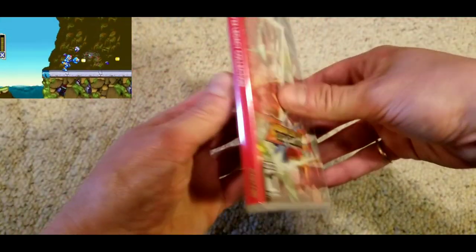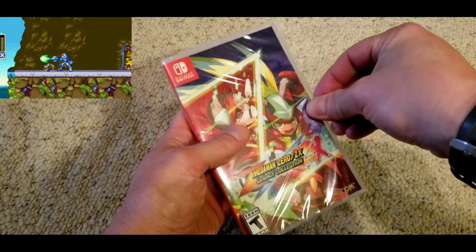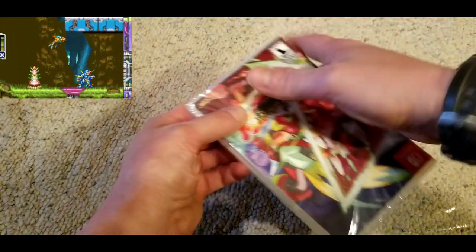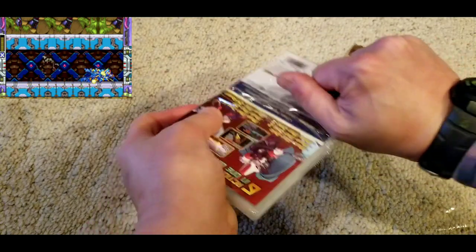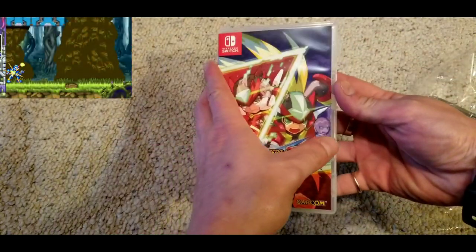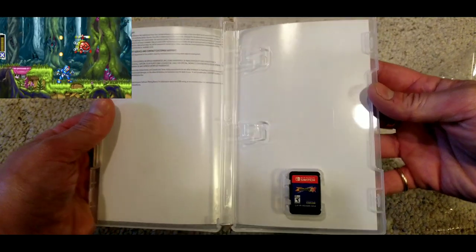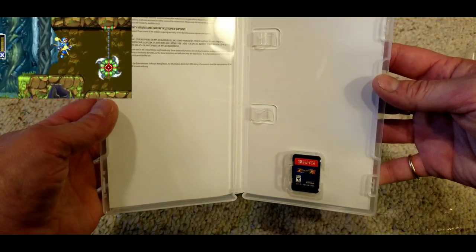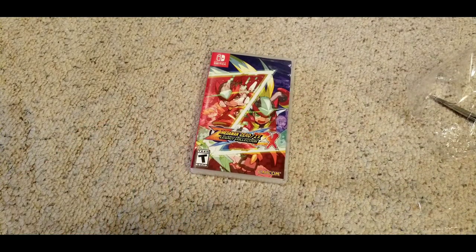Here we have the Mega Man Zero/ZX collection on Nintendo Switch. This game feels really light — I doubt there's a manual in here, maybe some alternative cover art. I have most of these games on DS and Game Boy Advance already, and I'll be selling all of that since I can put it all on one cartridge and play it on Switch. The case interior is pretty bare — oh man, that's terrible. Luckily there is a cart in there at least, not just a download code. It would have been nice though, Capcom — I know this was only 30 bucks, but throw a manual in there. Anyway, till next time, peace out.